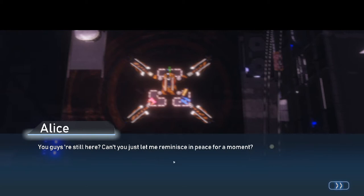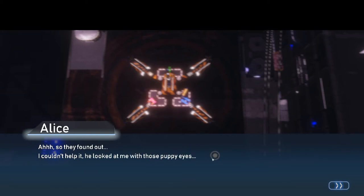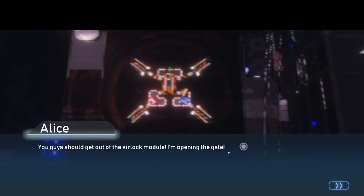You guys are still here? Alex, how dare you let that little monster go. You won't get away with this, get down here now. I couldn't help it — he looked at me with those puppy eyes. Alex, where do you think you're driving this pile of garbage? You're going to get torn apart by those killer rebels. Why are they calling her Alex when her name is Alice? Like, are they so dismissive they didn't even bother to learn her name? How dare you? This is my moving fortress.